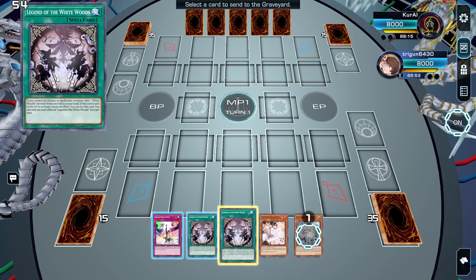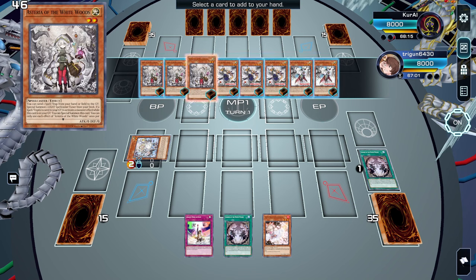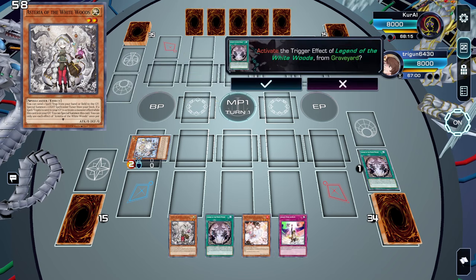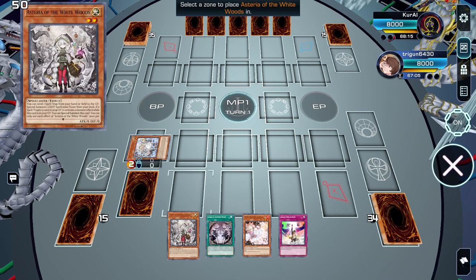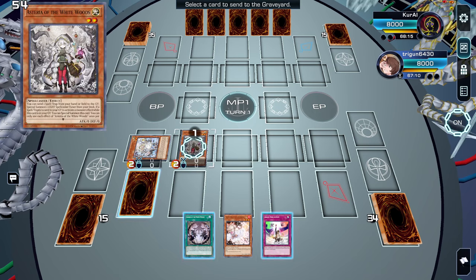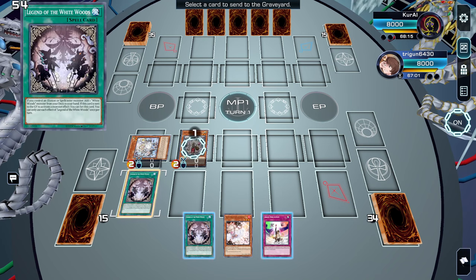Here we'll activate Resetta's effect, sending a White Wood spell or trap, then special summon. We'll then search Astrea on a new chain. Whatever spell or trap we sent to the graveyard that is a White Woods will reset itself.